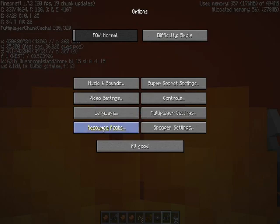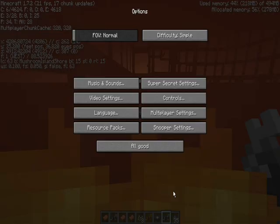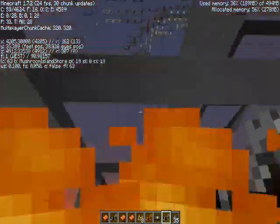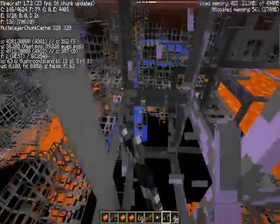Alright, let's turn back on our resource packs. It's called the MyZXray — it's actually the 1.6.4 edition. I'm not sure if it's been updated to 1.7, but I don't really play 1.7 much except on my 1.7 survival series.